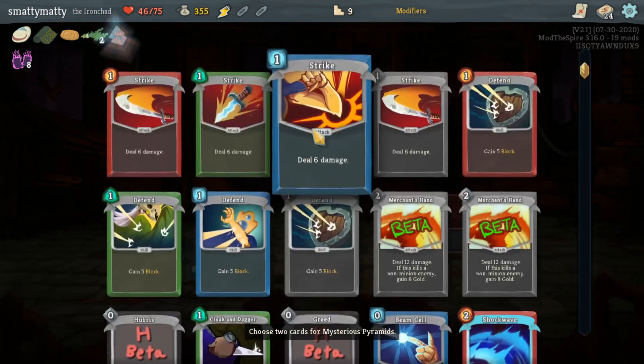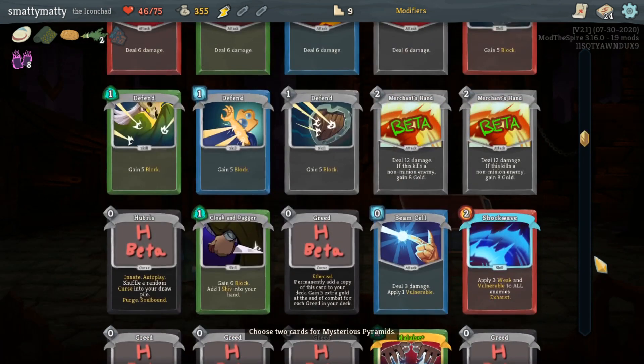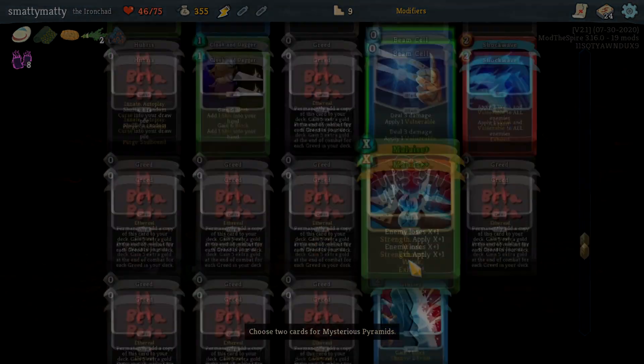And that is Hubris, the really cool general content mod. In total, it adds over 20 cards and over 50 relics, which are sure to add some spice to your runs.